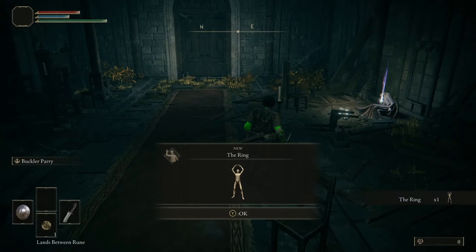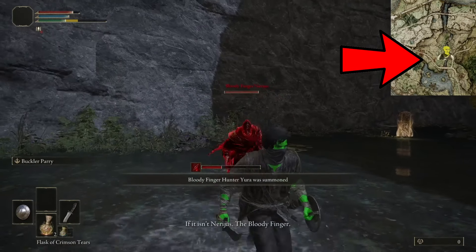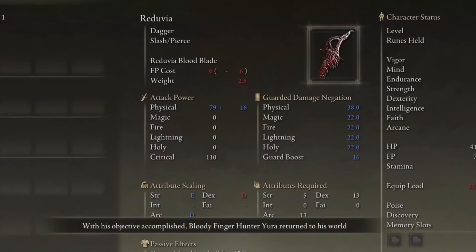The Reduvia dagger can essentially be acquired at the start of the game. It's a reward from killing Bloodyfinger Narius, which is by far the funniest name I've ever heard for an NPC.